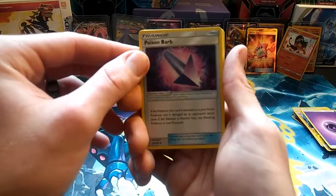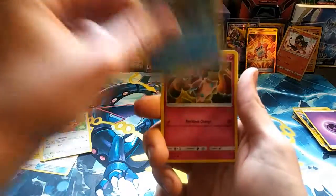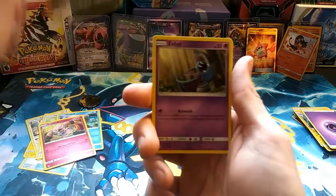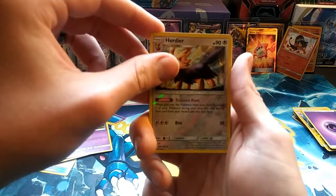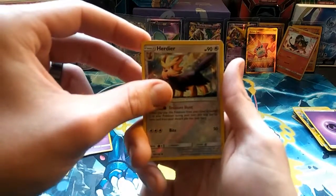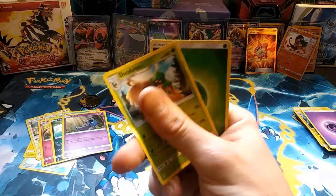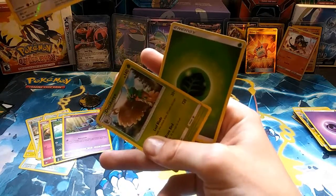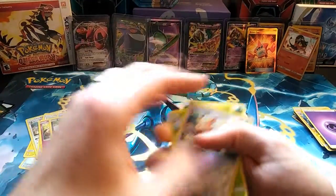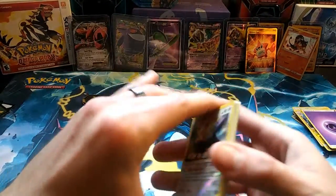Poison Barb — I'm very excited to use this card in the TCG. Poison and burns coming back, very happy about all that. Caterpie, Herdier, Lilipup, Wingull, Snubbull, Carvanha, Zubat, Herdier reverse — getting a lot of doubles in a three-pack blister. And our last card to finish off the video is Decidueye and a Grass Energy to go with it.